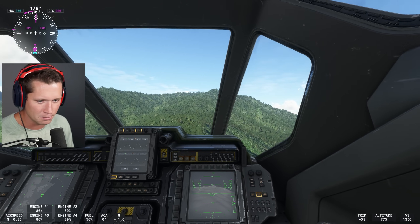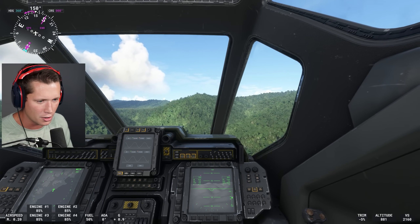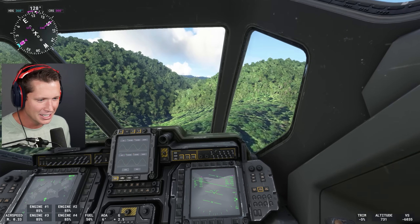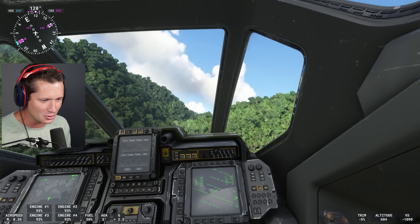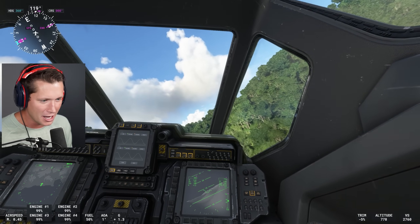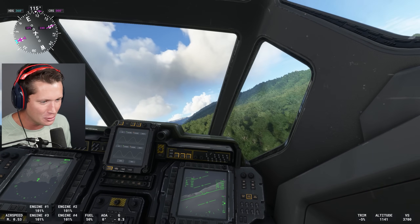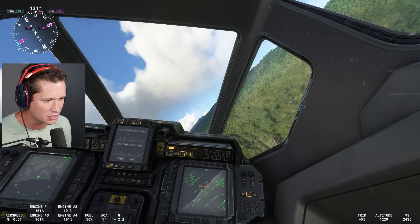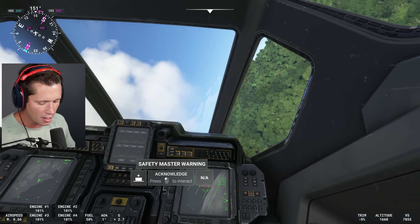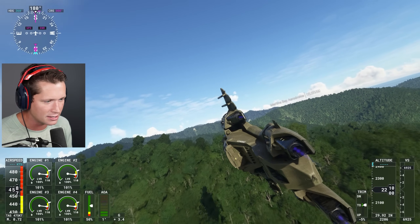When we're in hover mode, we kind of stay pretty flat and perpendicular to the ground. But we can go into plane mode, and this is where things can get a little bit crazy. I'm going to take this thing through the jungles of New Zealand. This plane is very easy to fly — this thing is responsive AF. And I'm imagining if we switch to hover mode, we could probably save any bad situation we're in.